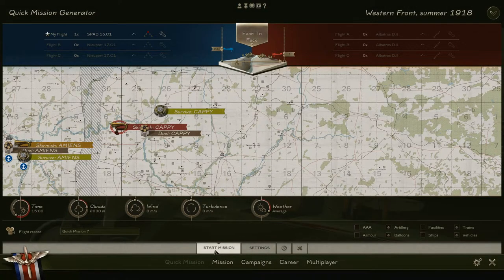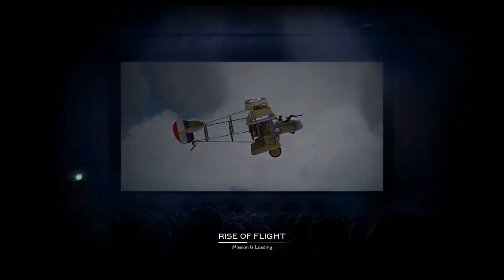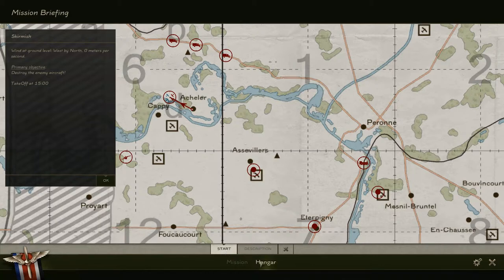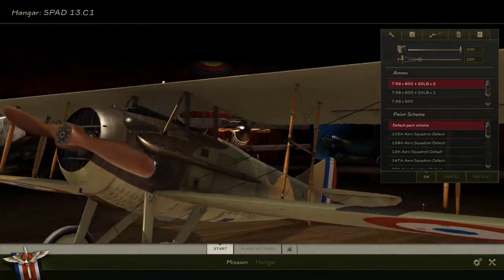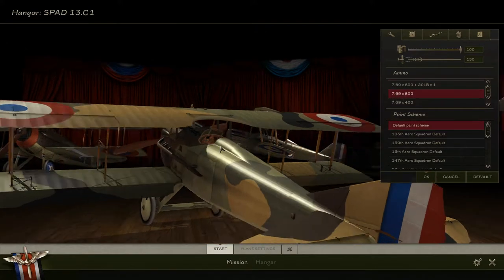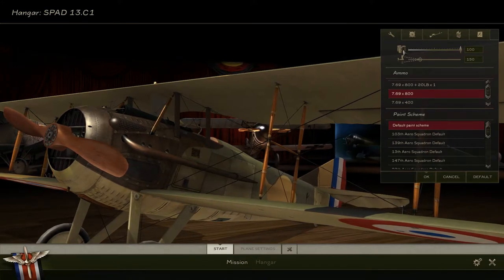Once you do that, hit Start Mission and let it load. So this is where you'll start. One thing you might want to do is click on your hangar — you can use the mouse wheel to scroll around the airplane. This is where you can customize any of the modifications and stuff you have on the plane. The Spad 13 has all the customizations and modifications by default.